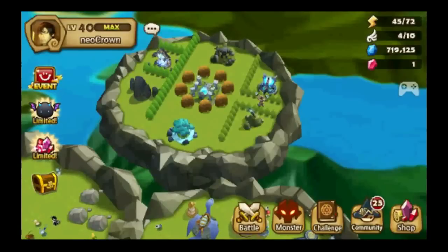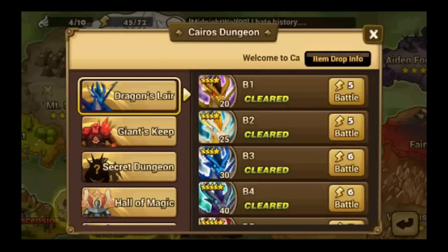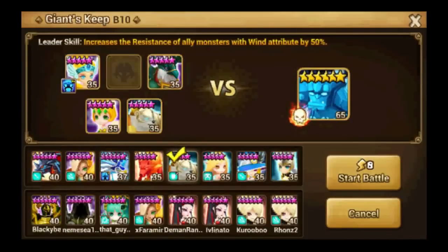Hey guys, this is Necrime playing Summoners War Sky Arena. Today I will be experimenting with my Giants Keep B10 team. I have been running it on manual with Sigmaris as a lead, Ahman, Bernard, Shannon — a 3-0 and Kaz common lineup — and I'm sick of it.